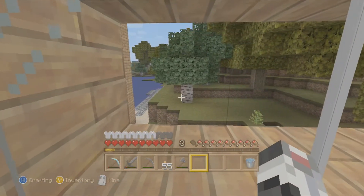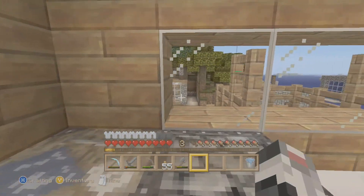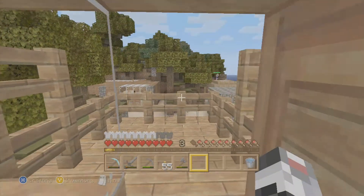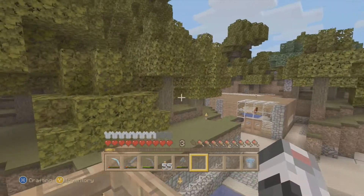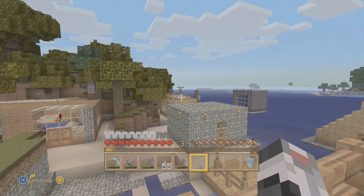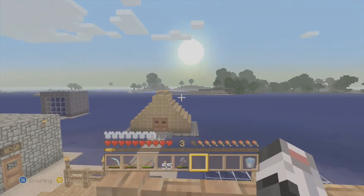We're onto the second floor of the hotel. This is like a guest room, so to speak. You can see my friend over there in the distance — Gunners97UK, I think it is. He's got a YouTube channel, I'll leave that down in the description. He's one of the guys that's been helping me.